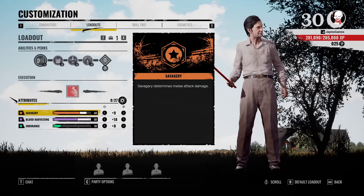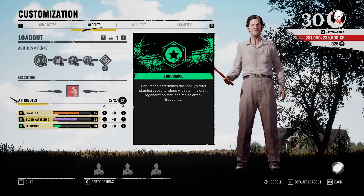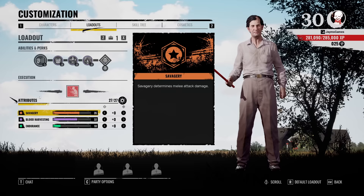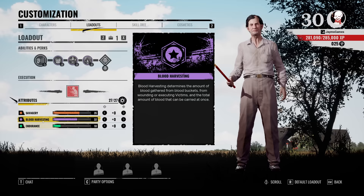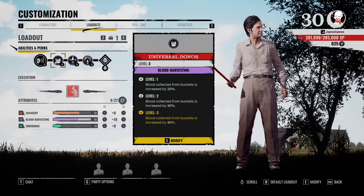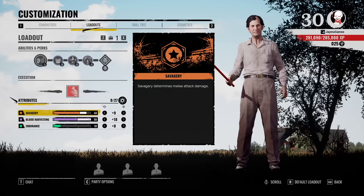Now for attributes — a lot of people would think you'd want to invest into Endurance, but I personally say no. You're not meant to chase people and you'll feel it, but Cook is not a chaser. His whole thing is blood harvesting. So when you get your 27 attribute points from the skill tree, put them all into Blood Harvesting — this will get you the most blood possible with those three perks. For the rest, just put them all into Savagery.